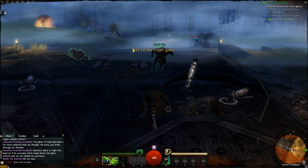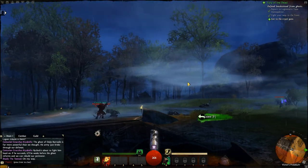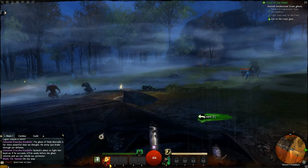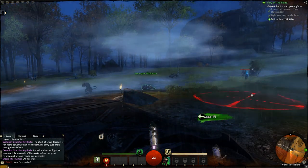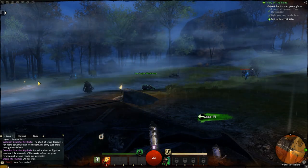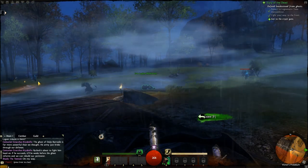If you've played the original Guild Wars — oh, this is pretty cool — you can actually control this cannon thing, that's pretty awesome. But if you've played the original Guild Wars, then you'll know that the Char were the enemies of the humans and they were trying to take over Ascalon.